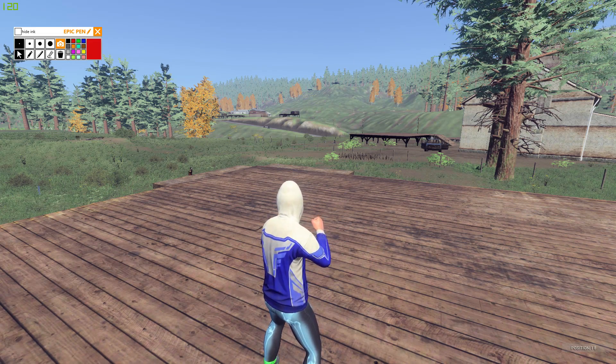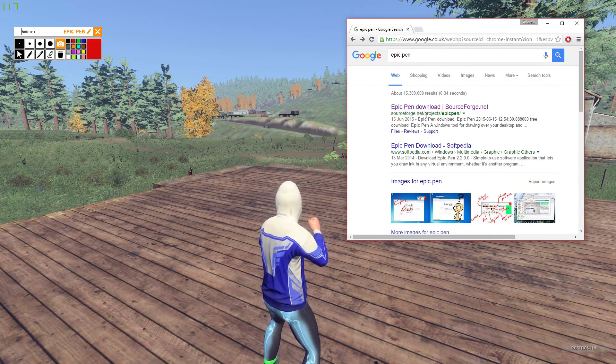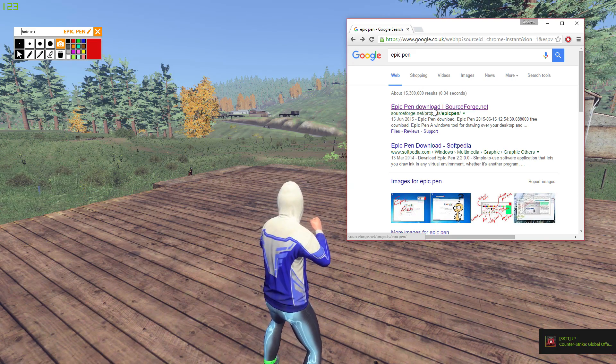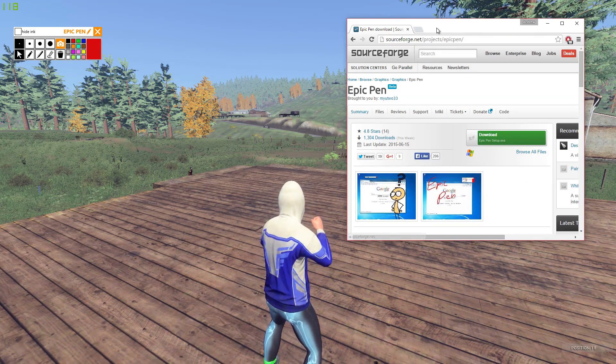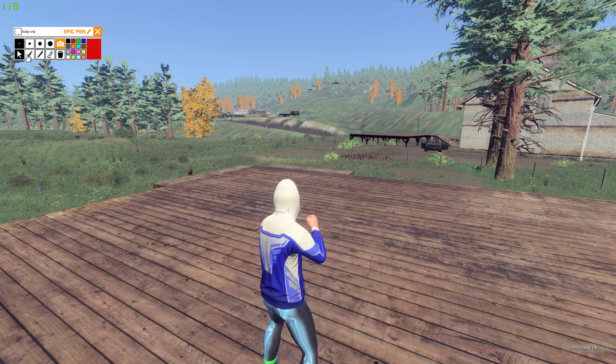You need Epic Pen and you can get that — I will have links in the description. This is where I downloaded it from: SourceForge. We just click on the link, download the program, simple. It is very simple. Then all you want to do — it took us a few tries to figure out.